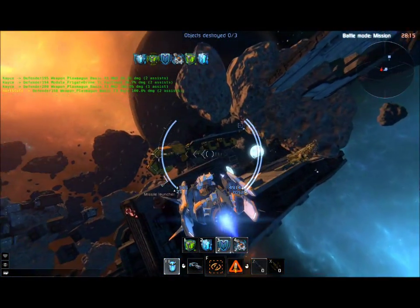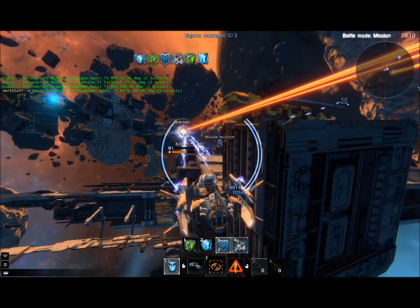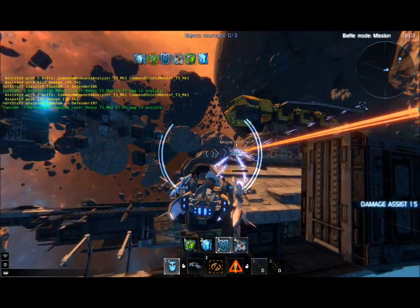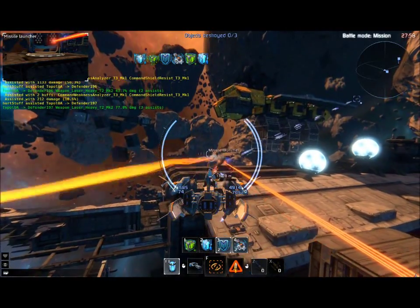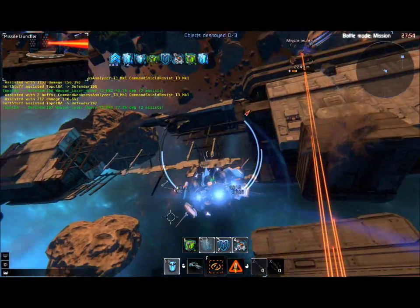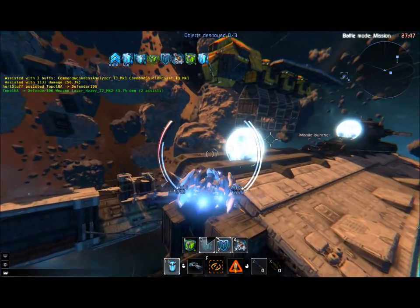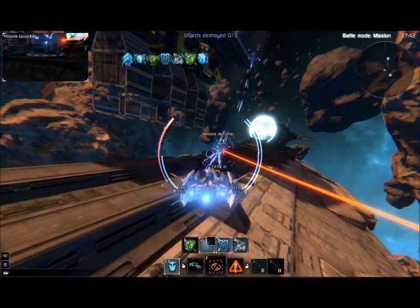If you look at the top right below where it says 'objects destroyed,' those are all the effects I'm currently under. Staying within the radius of this frigate, who is playing a support role, is very beneficial because it doubles up on the effects I'm using. He's also using different modules such as hull and shield regeneration. We've almost got the first turret down, and the second one is below half health.